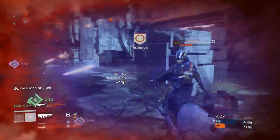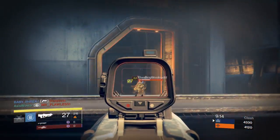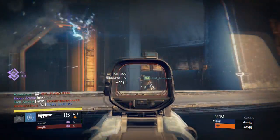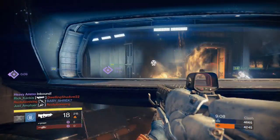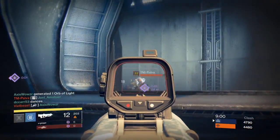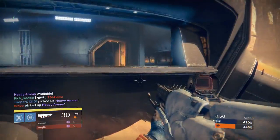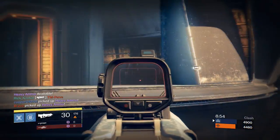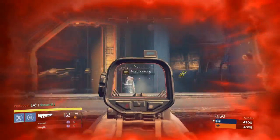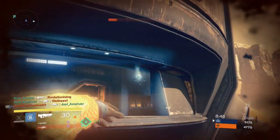It also has a very good base reload speed — automatically insanely high, which is a great attribute to have in the Crucible. This does counteract the relatively small magazine of 21, but the reload speed definitely does not go unnoticed. Even though I really enjoyed my time with the Aegis of the Kell in the Crucible — I was doing fantastic with it and will be using it again — the problem again lies with that Dreg Burn perk.